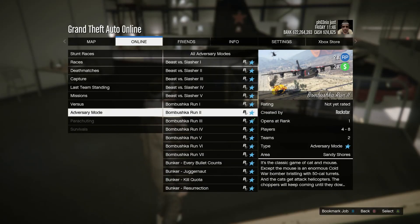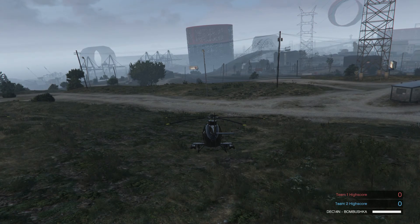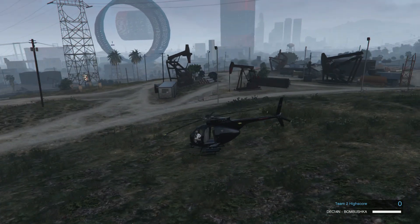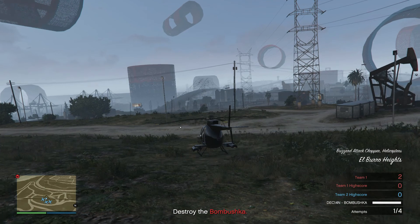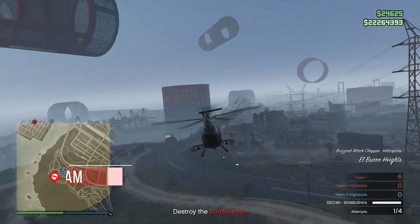There was a new adversary mode added called the Bombushka Run. This is double RP and money, so that's pretty cool. You basically have to destroy the other team — you're in a Bombushka while they're in a Buzzard, and that does switch after different rounds. You can earn some decent money from this.